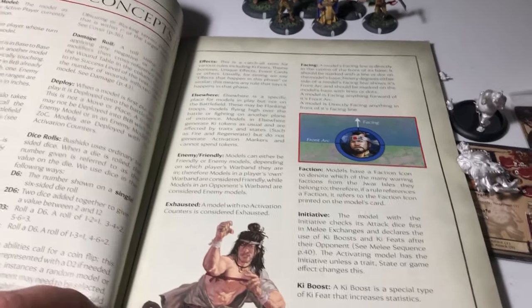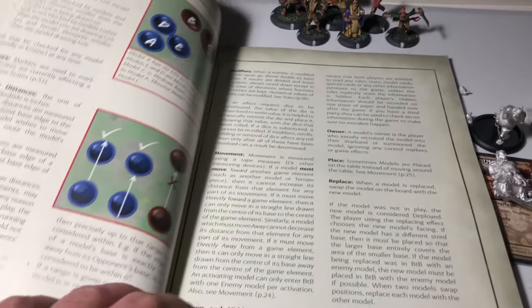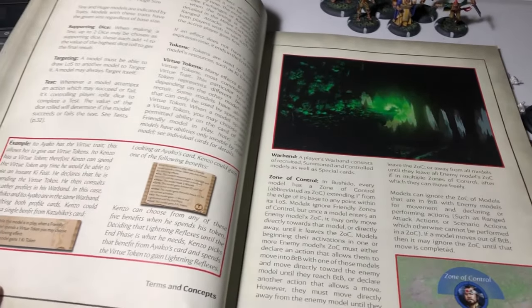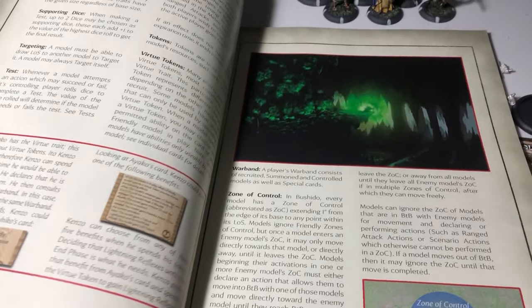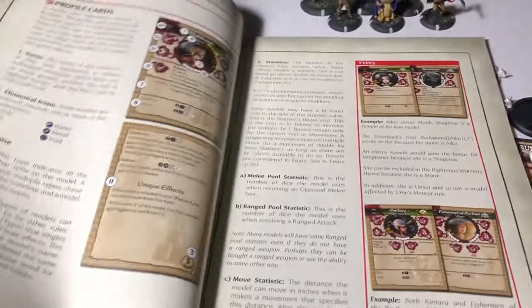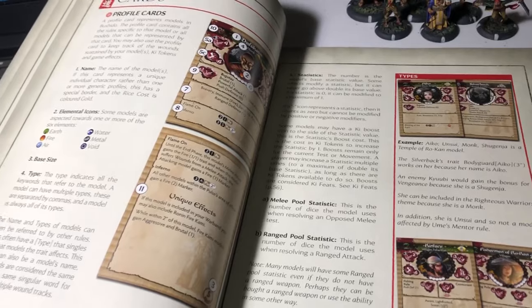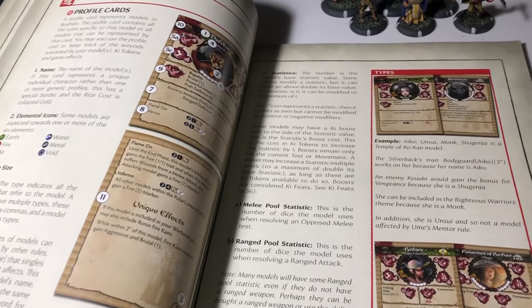In Bushido there are about eight or nine factions you can choose from. All the factions are already represented by the Bushido Philippines group. Maybe in separate videos we can showcase each faction so that anyone interested in joining the game can have a brief history and decide from there — so watch out for that.